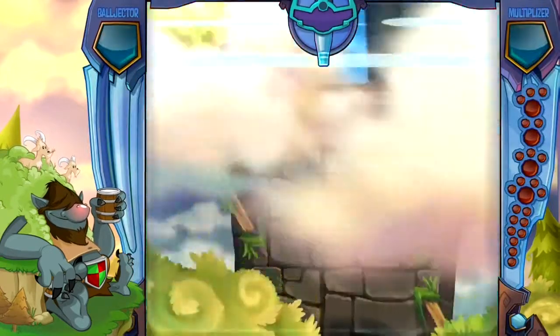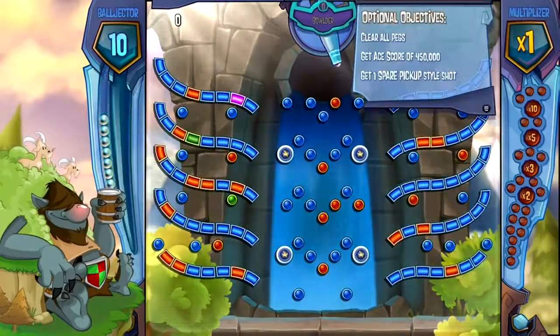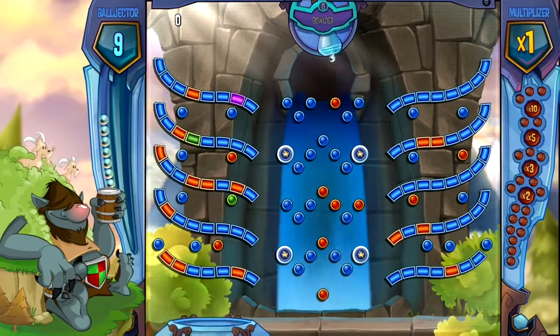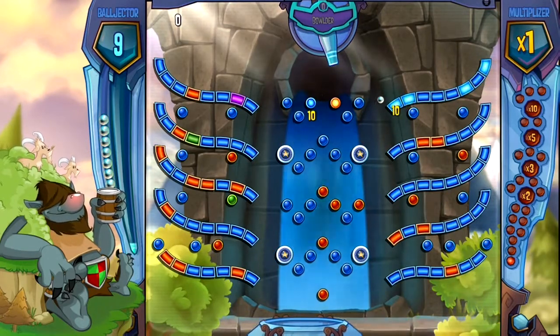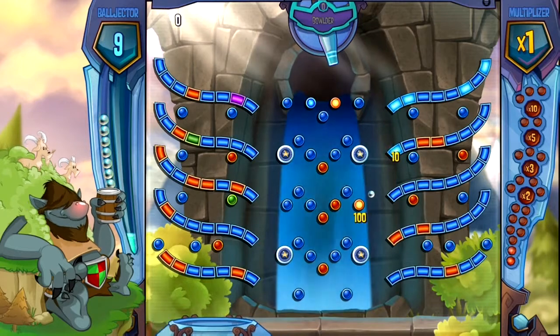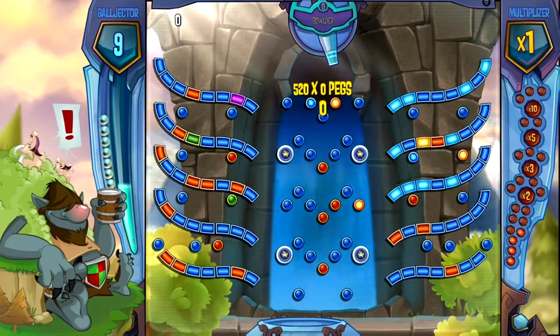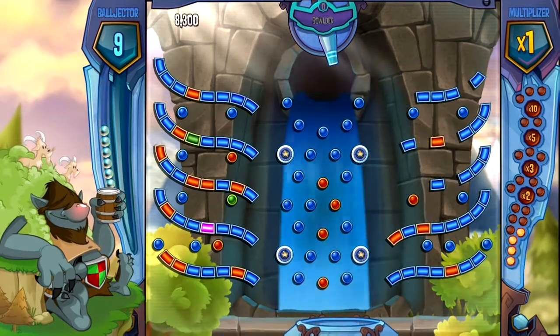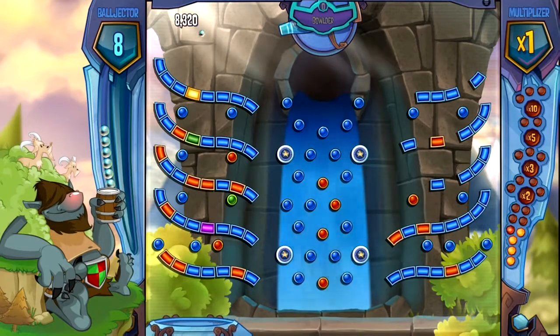It is what it is guys — you just aim and you shoot, and this ball bounces around. The object is to clear out the red or orange sections, the squares or balls, or pegs as they're called. The green ones on there give you certain power-ups, and the purple ones give you a score boost and they move after every shot.